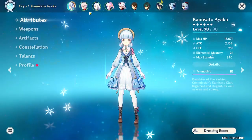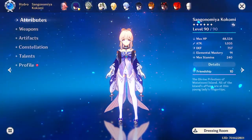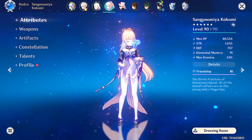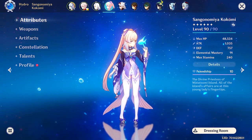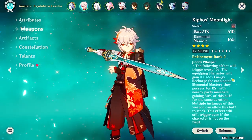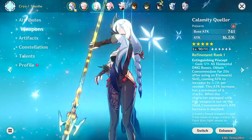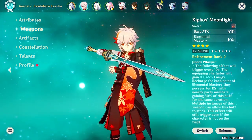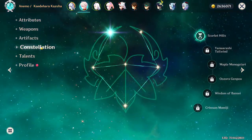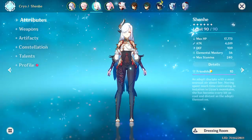To give Ayaka the absolute best supports possible, we're running her in her most common freeze team. You can replace Kokomi with Mona to deal more damage, but I like Kokomi because of the hydro application — with lots of groups of enemies we can make sure they're all frozen for long periods of time. For Kazuha we focused on EM. I don't have his best weapon but we are running Zephyr's Moonlight, which gives the entire party an energy recharge bonus.